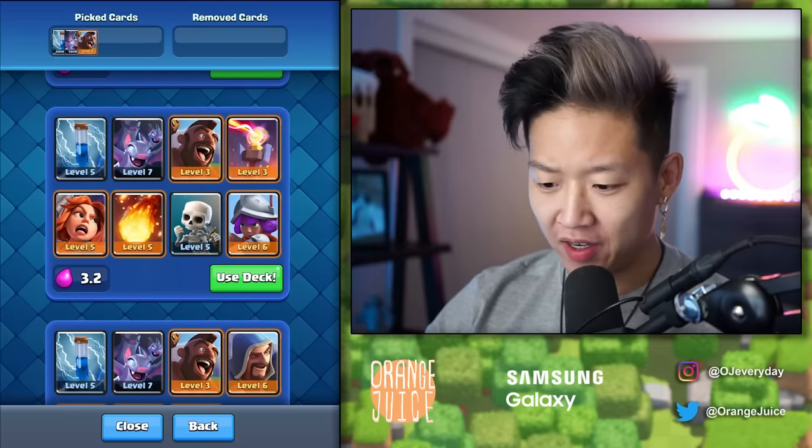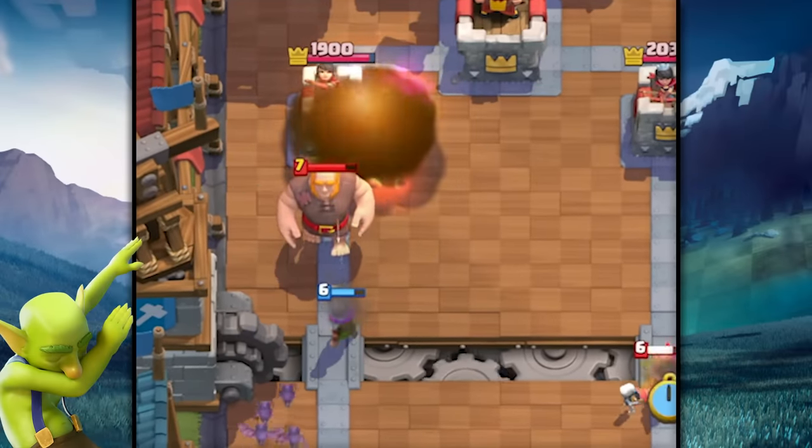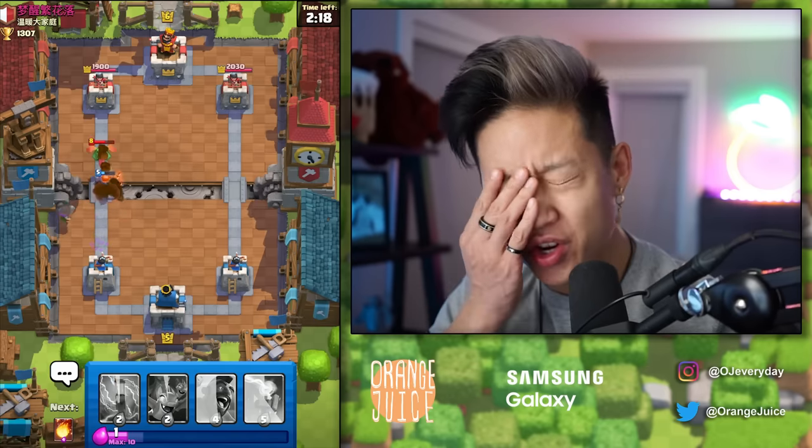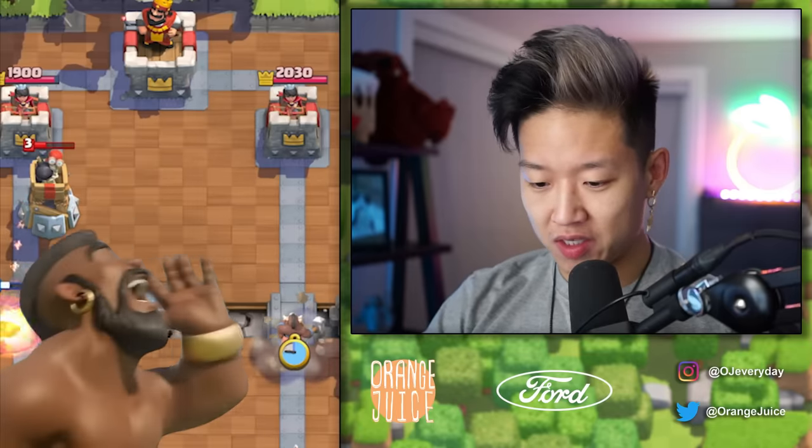Let's see what deck it gives us. This is a classic deck for this Arena — it's almost Hog 2.6. I'm just going to Fireball that. Maybe all two Skeletons on there. There's a baby Dragon up here? They just did Bomb Tower on the wrong side.